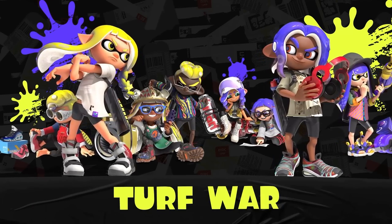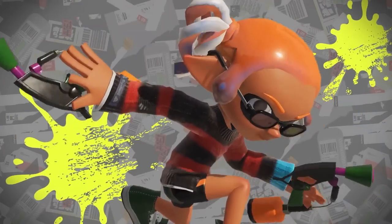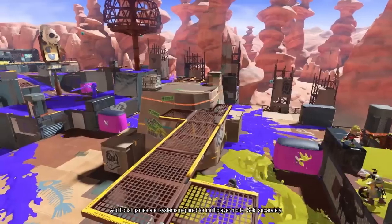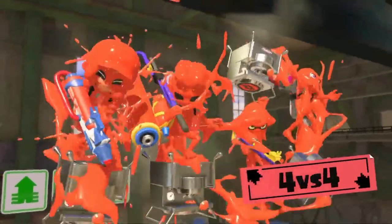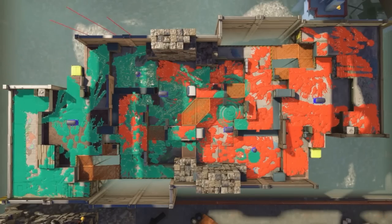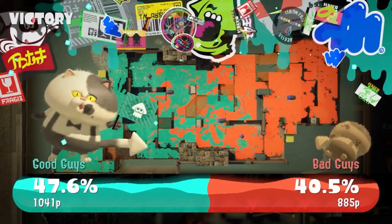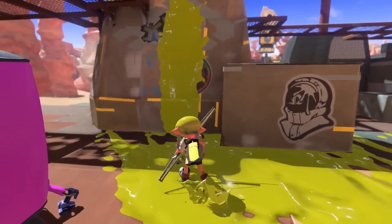First, Turf War — classic. Get styling with some fresh fashion, and get inking with even fresher weapons. In Splatsville, Turf War battles are the locals' favorite pastime. Two teams of four will ink for three minutes. The team that inks the most in their color — in other words, claims the most turf — wins. Oh, that's a cool view! Can we get a view like that in the game? A spectator mode would be so cool, like a way-up bird's-eye view.